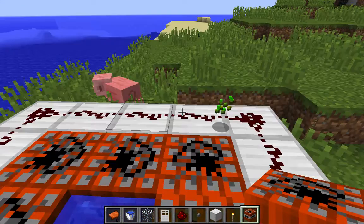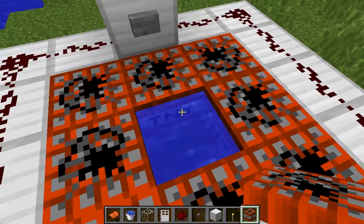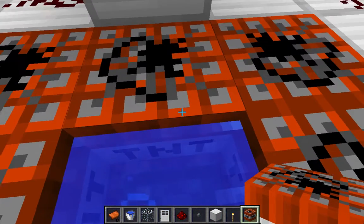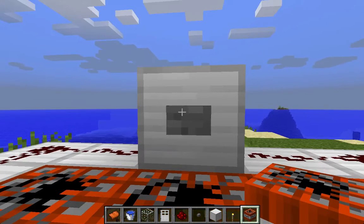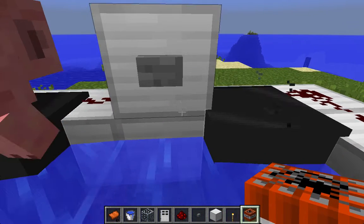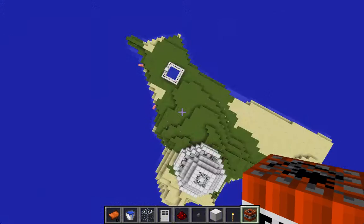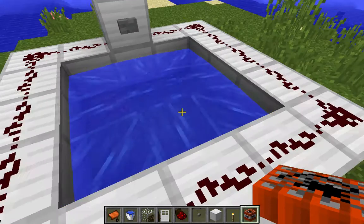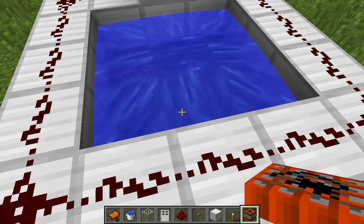You just put the water right in the middle, then grab your TNT and place it here and all around it. But you don't put TNT in the middle because that would just ruin the cannon. That's it done - you just have to stand there, keep jumping, and press the button and it will start sizzling. You get fired up into the sky and land, and it doesn't harm anything, you just need to reset the TNT.